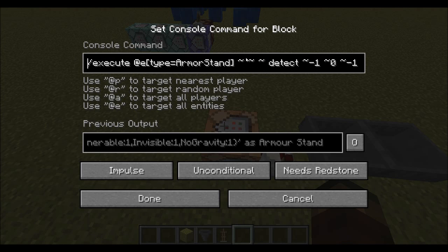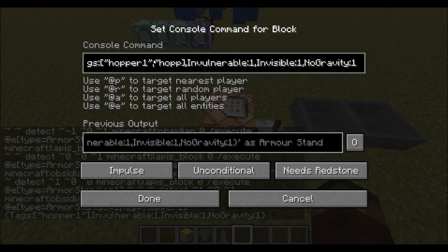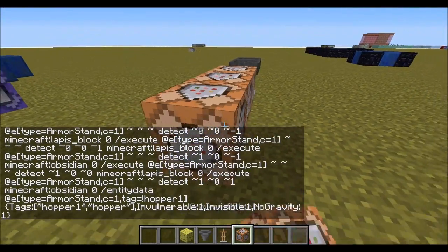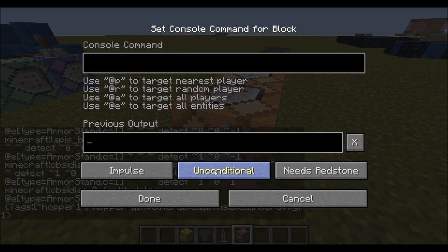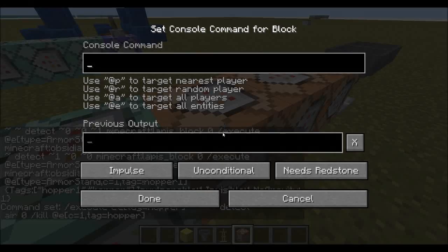And let's, just for safekeeping, do that here as well — tag equals not hopper, actually, because I want to add another tag here which will save a bit of things. These are going to be the next two sizes. Now, we're going to have a chain command here which will be always active, and we're going to go execute at a tag equals hopper. So if there is air in it — so you just break the hopper to destroy it — it's just going to destroy the actual vacuum hopper. If it kills it, then just kill the nearest armor stand with a tag of hopper. I'm hoping that this is going to work.